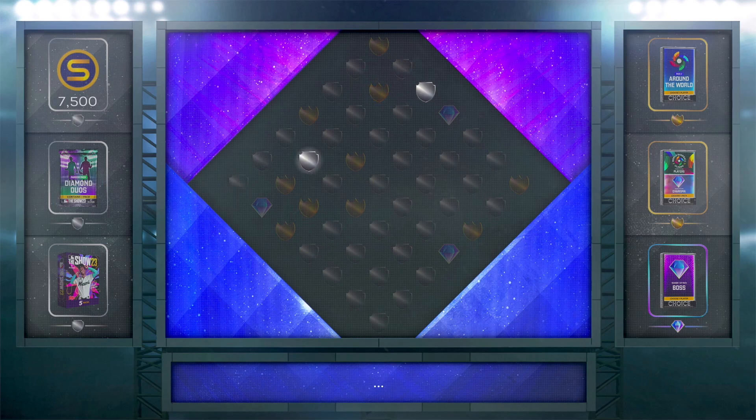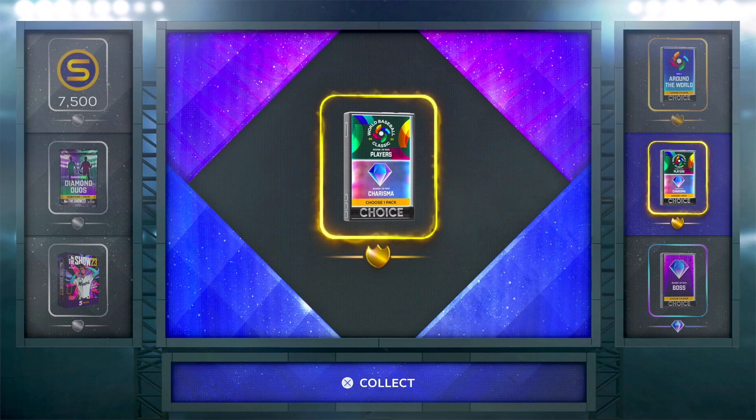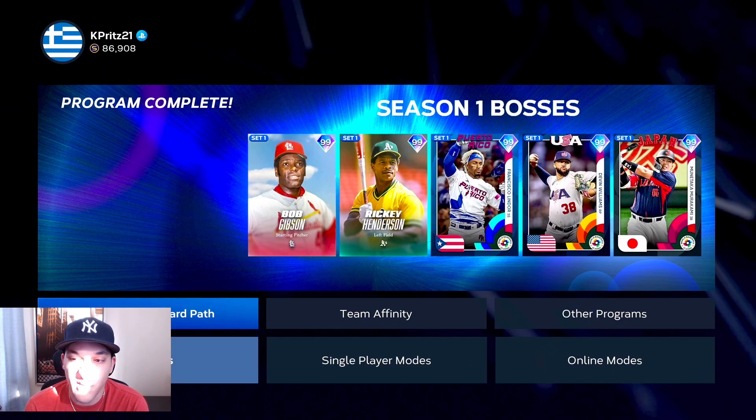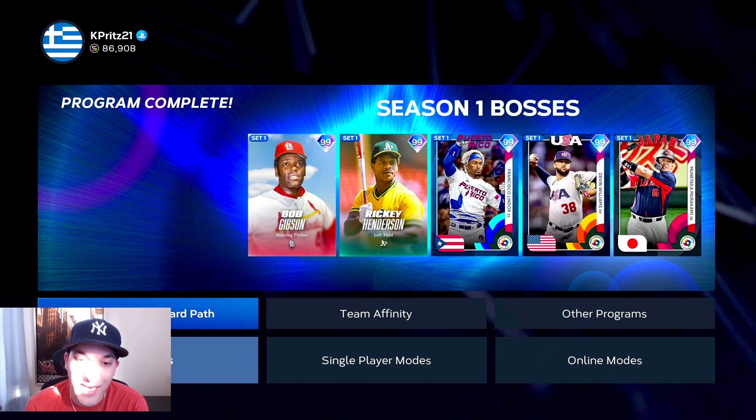Since we're talking about XP, we did get ourselves another bonus reward - this time we got the World Baseball Classic slash charisma pack, something different. It's another gold reward but our rewards have been pretty good so far. We got 29 days left to keep getting rewards, and this has definitely been my favorite thing about the season so far because we're making so much stubs just from the XP reward path.